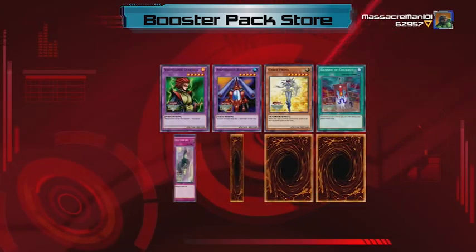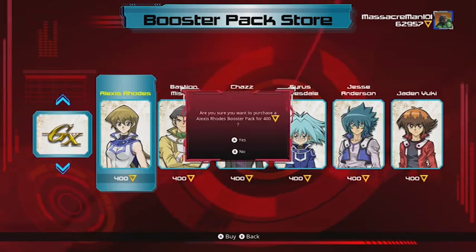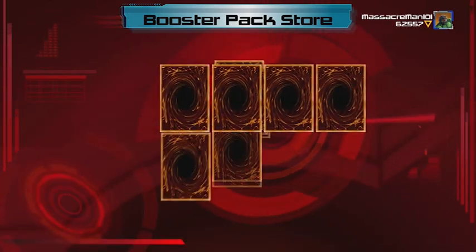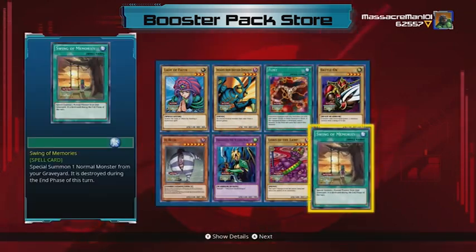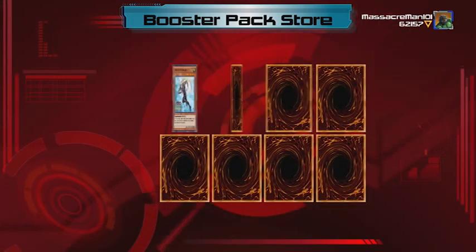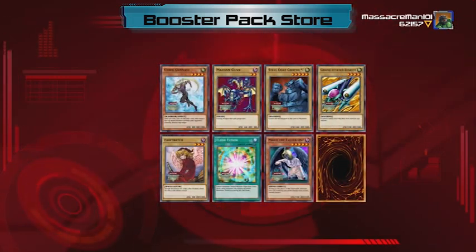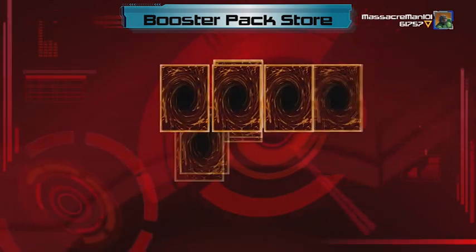I'm opening the Alexis Rhodes Booster pack because I want Necroz cards — they're really good. The deck in real life is crazy, it's at the top of the competitive charts. It searches itself, you can get resources back easily. It's a pretty dumb deck. I'm getting a lot of junk cards I don't want, or some decent cards I already have.